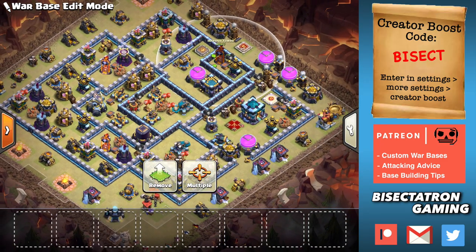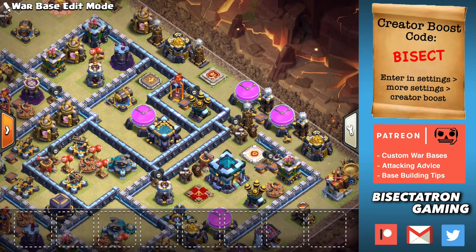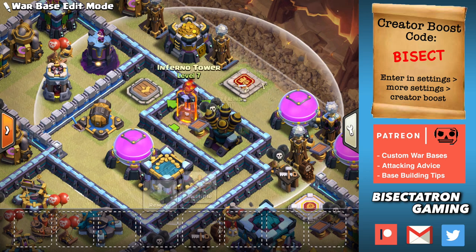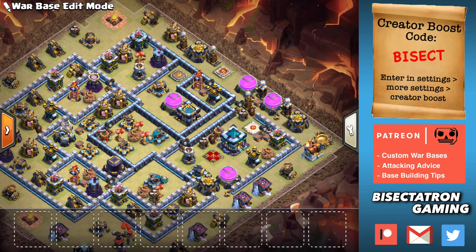It also blocks a queen charge. You can't start your healers right in the range of the Inferno Tower, and there are some things around it — we'll talk about why we're putting these specific buildings near it. In short, it's going to block queen charges. It's also going to bait a sui hero or a walk that comes by and takes it out, so you can choose what you want to bait the attacker to do and set up traps to defend against that.